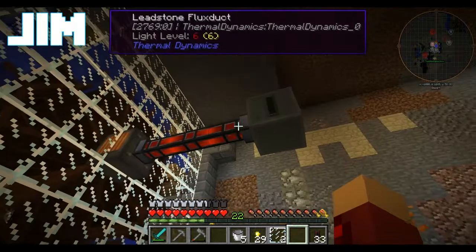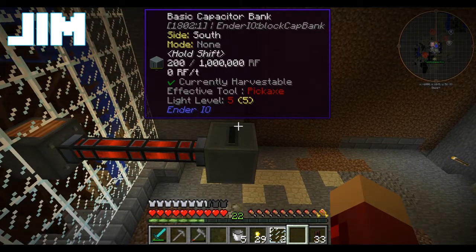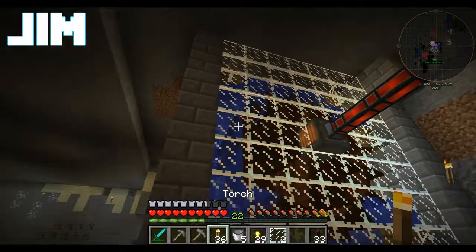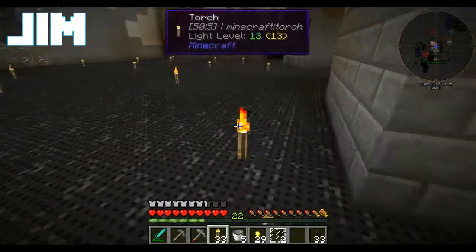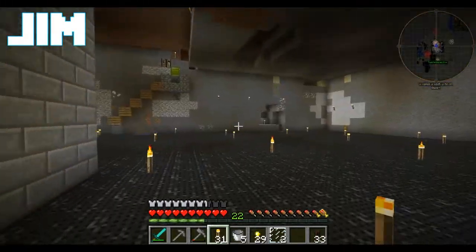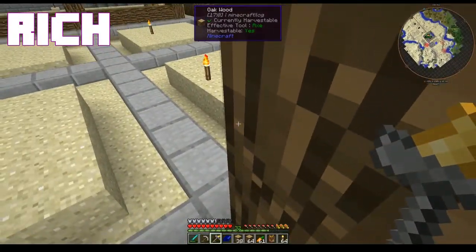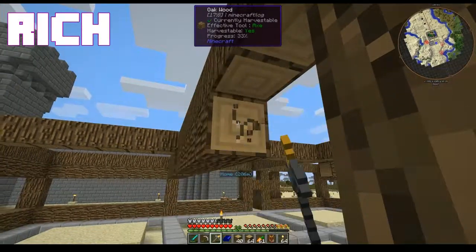We're now spinning but we're not currently taking in any RF per tick. So let's take a look and troubleshoot that particular power problem. Let's also take a brief tour of the basement because I flooded it several times while building water wheels, and make sure that our torches are in place. Why is it not bringing RF per tick?